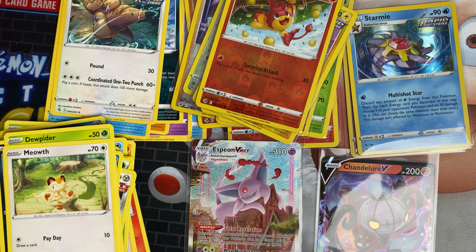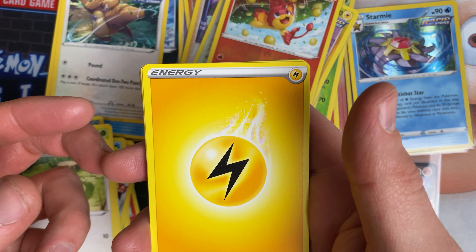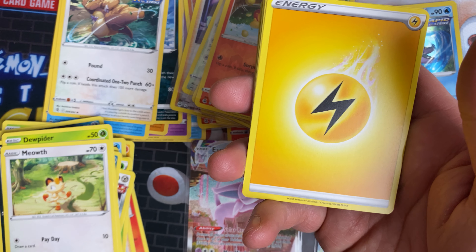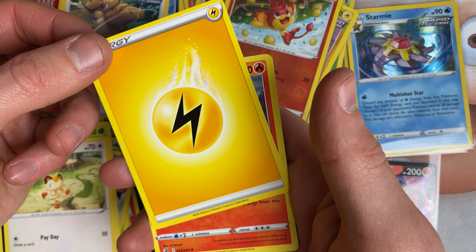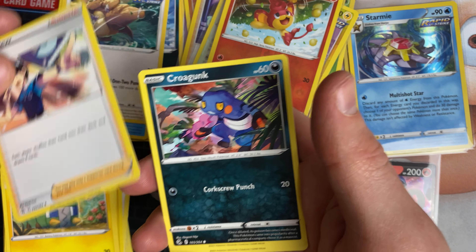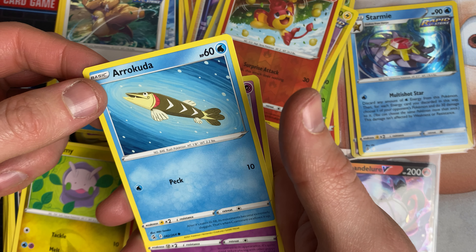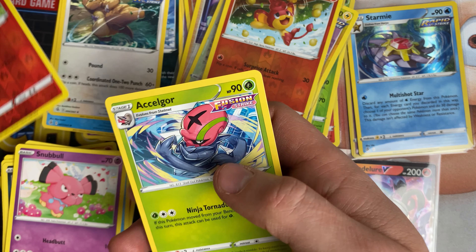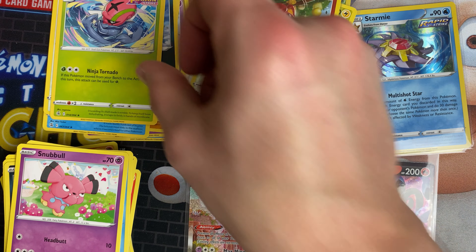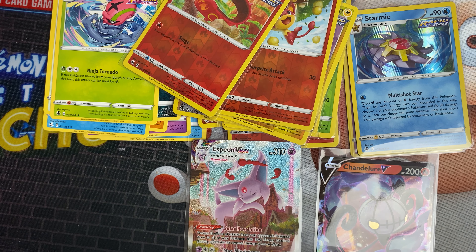Next pack is a Gengar artwork. Since getting that Espeon card, I'm thinking I don't really need to open any more packs — I could quite easily end the opening on that. But we've got electric energy, Magcargo, Charjabug, Judge, Croagunk, Pansear, Gurdurr, Arrokuda, Snubbull, Sizzlipede, and a Sylveon. That Sizzlipede is pretty nice.